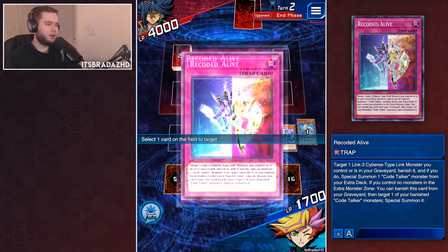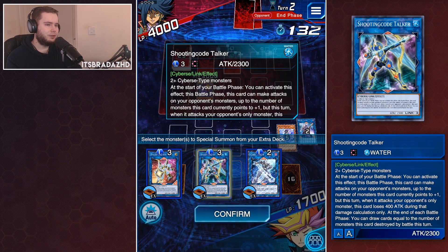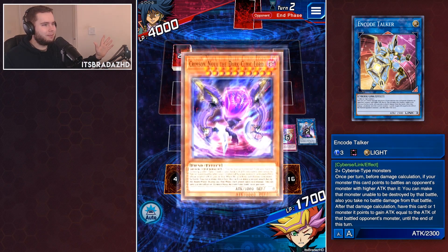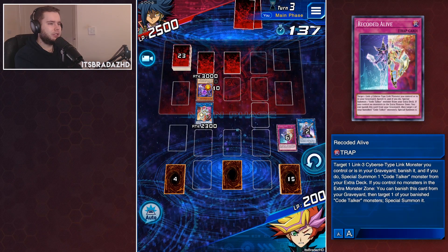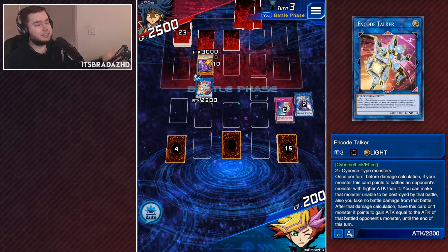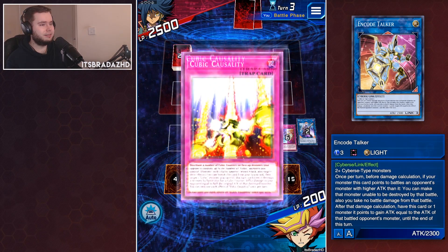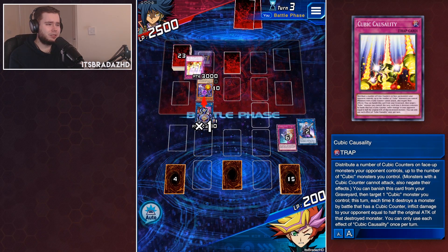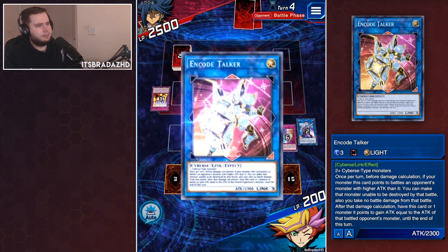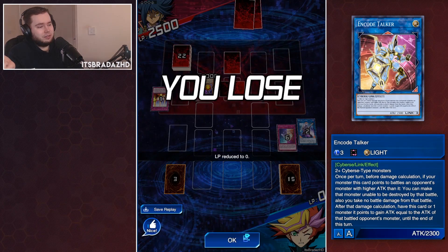End phase — let's just pop Recoder Alive and banish to bring out to the field. Let's go for the Encode Talker. I think we just lost that one. I'm just going to give this guy the win — just attack in and give him the win. There's nothing I can do. Of course, they're going to play Cubic Causality — just, of course. The thing is, Encode doesn't even work here — just negated. Boom — 700. Boom — dead. On to the next game.